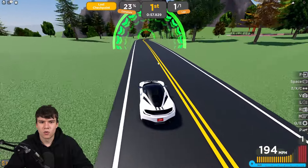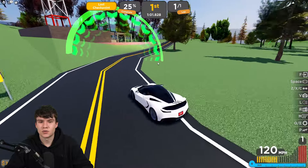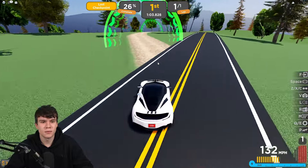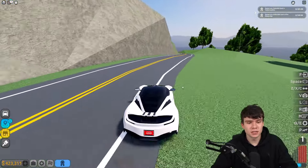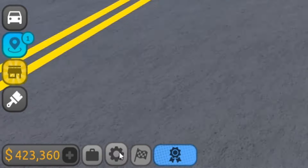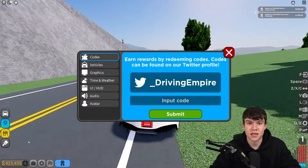Let's keep on going here. I've got so many working codes to redeem inside of Driving Empire. So without further ado, we might as well just redeem all of the newest codes right now. If you do not know how to claim codes in Driving Empire, what you're gonna want to do is go to the left, click on the settings button, then the code menu will come up. These are in no particular order, so let's just get into it now.